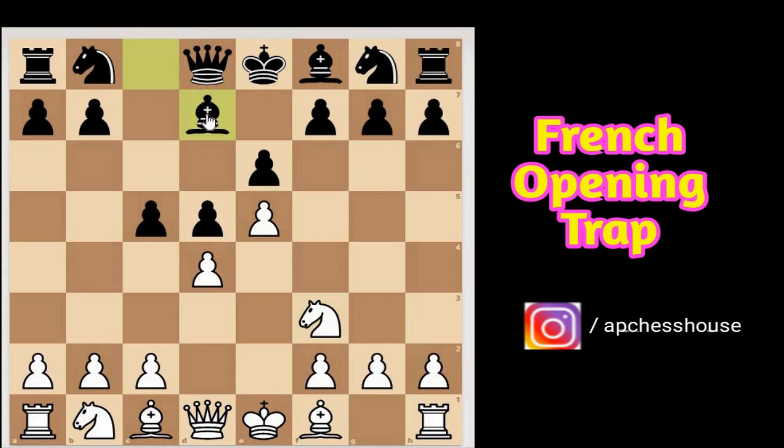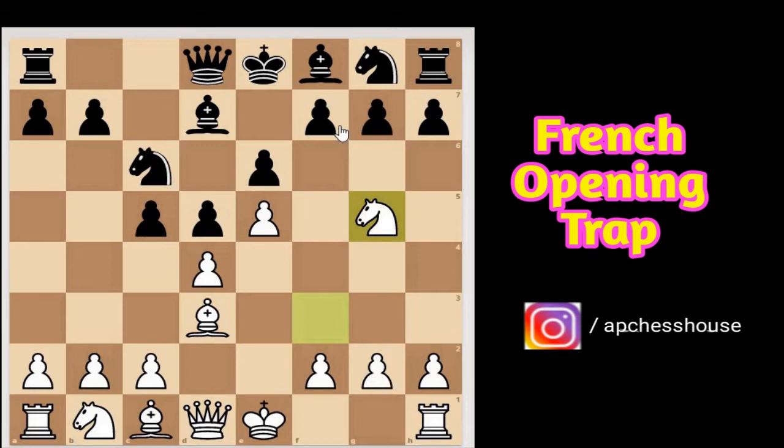Nowadays after knight to f3, black generally plays bishop to d7, covering the important b5 square to prevent this deadly check. White continues with bishop to d3, and black continues with his favorite line: knight to c6. Then we can shock him with knight to g5.